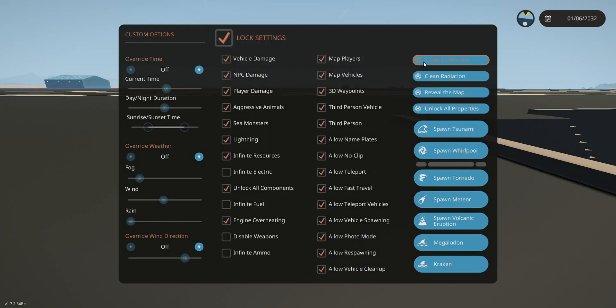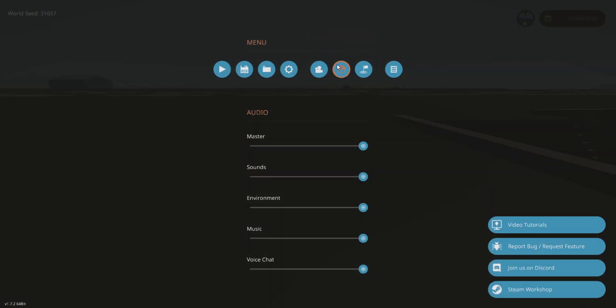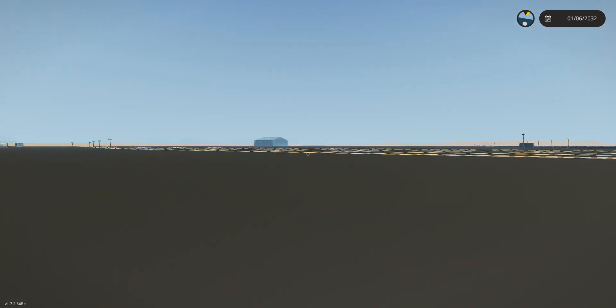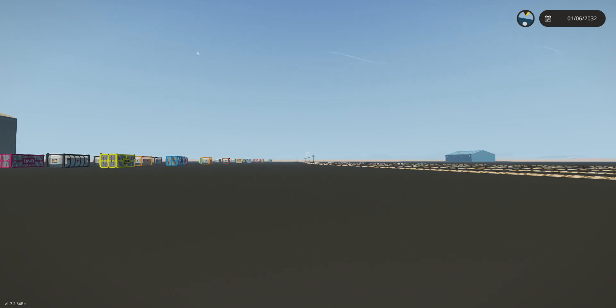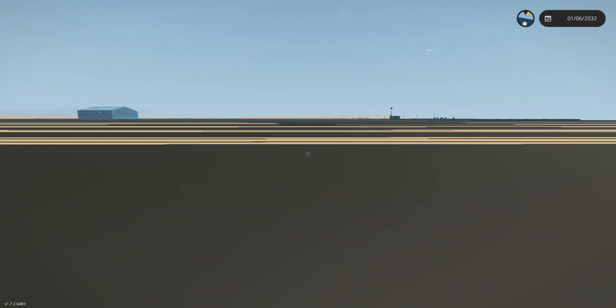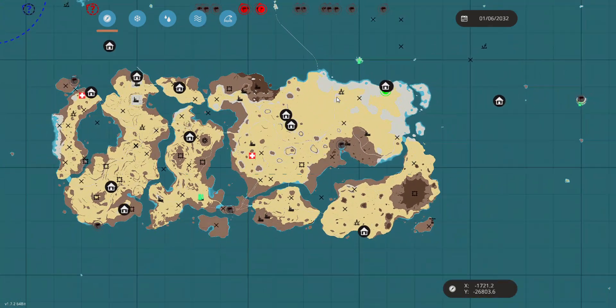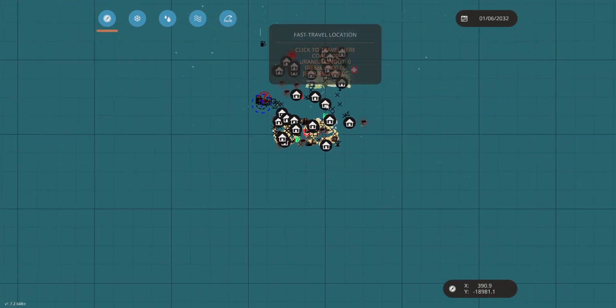We're going to go ahead and unlock all vehicles, clear all radiation, unveil the map, lock all properties. We'll turn off vehicle damage and NPC/player damage, turn on infinite electric and infinite fuel, turn off engine overheating, and enable infinite ammo — just because I want that really good creative experience. And this place is absolutely humongous.